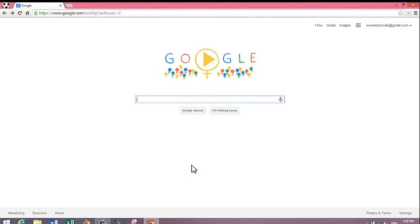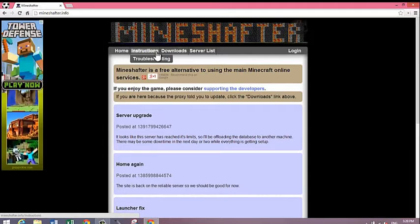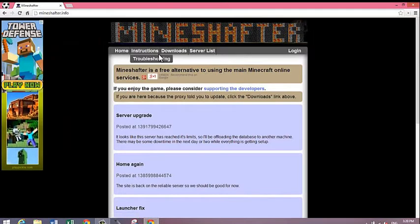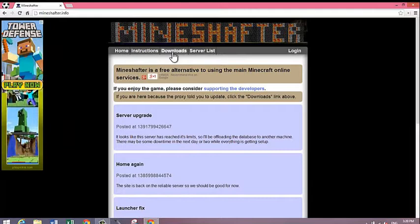So first, go to your web browser and in the address bar at the top, or if you're on Google, just type in Mineshafter. You don't need to register or anything like that, just download the launcher onto your computer. Just go to downloads once you're on Mineshafter.